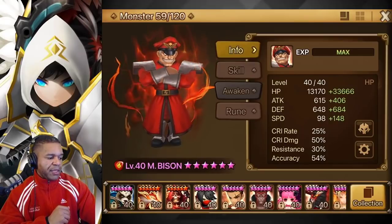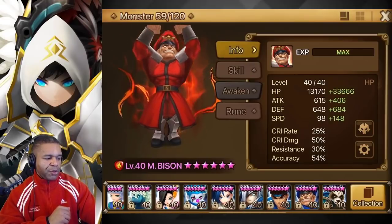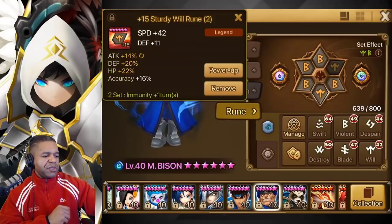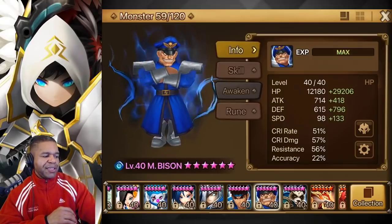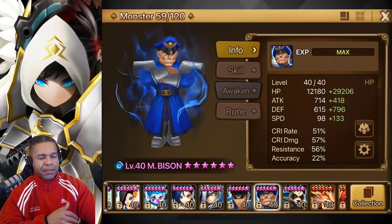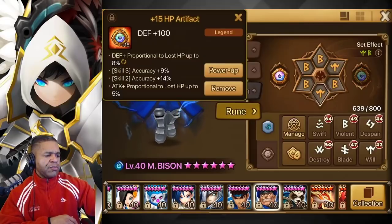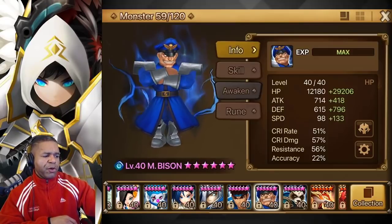Down to the left, water Bison - this one's an interesting set. It is speed, HP, HP, a little bit less tanky, not as much speed, a little bit less accuracy, but we're going to be making up for it with our artifact which will give a little bit more for that skill team.